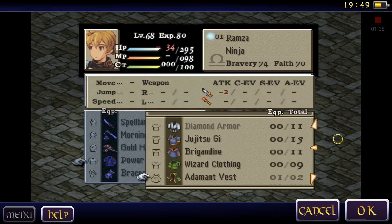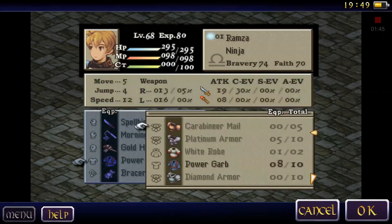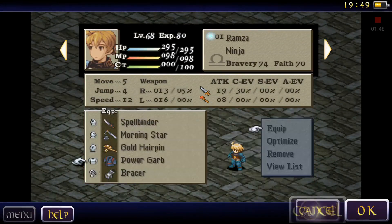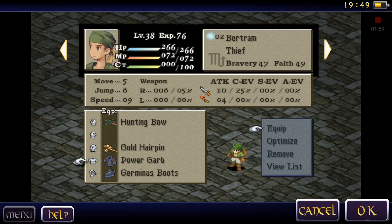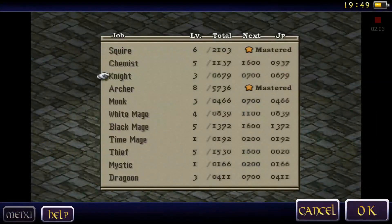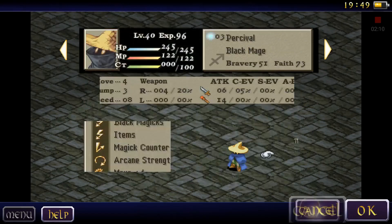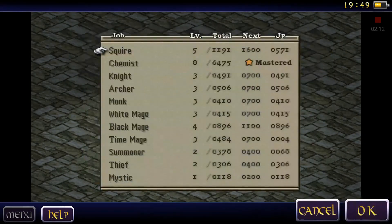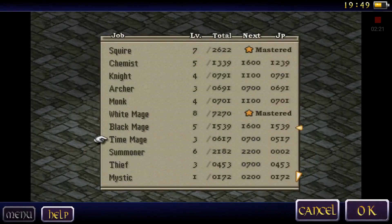Also getting some new gear. Still with the Power Guard. Let me keep going. Learned some new abilities from my thief — nothing yet. Black Mage — nothing yet. Summoner — nothing yet. Geomancer — already mastered. Summoner — nothing yet. Nothing yet.